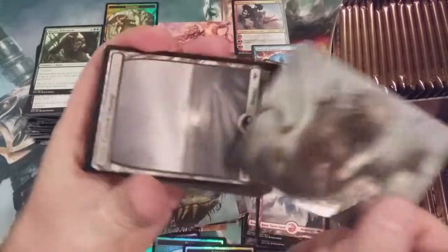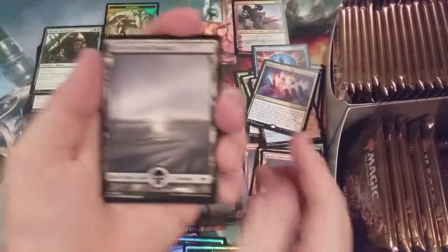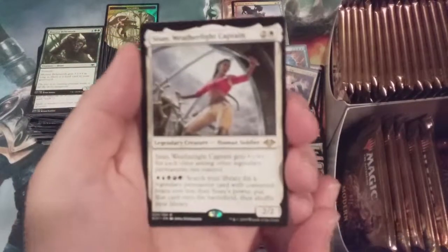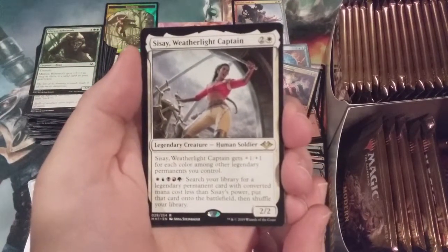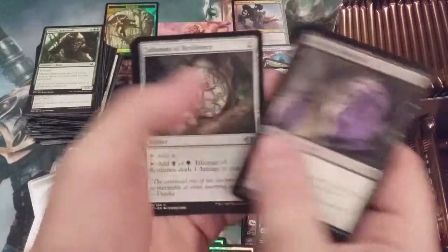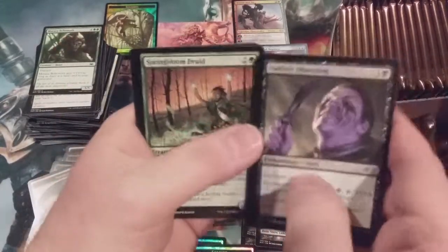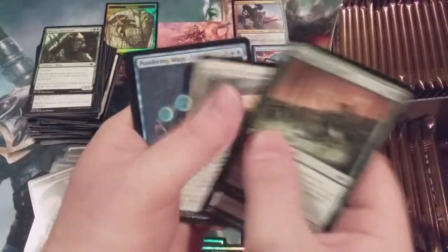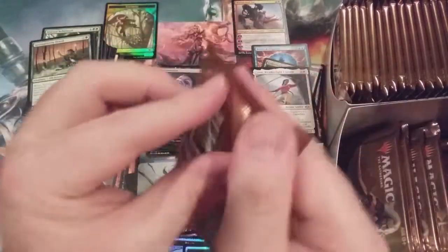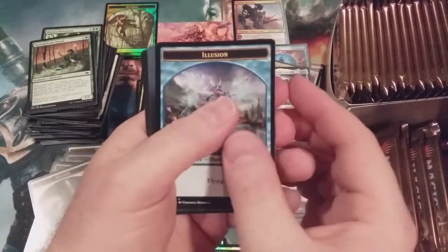Sliver — the Dregscape Sliver. Snow-covered swamp with Sisay, Weatherlight Captain. That's going to be a nice card to tinker with in Commander. Sadistic Obsession, another Talisman, and the Warbrand Tribe. Why do I get the feeling if that were red it would be a gang? I guess when you're in green it's a tribe, but when it's red it's a gang. Flying right through this first half of the box!